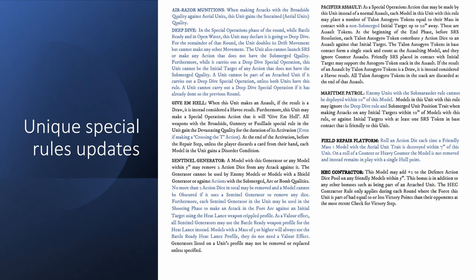Maritime Patrol got updated — also big for Union airships, especially those of the Honorable Eclipse Company, since they both have this rule. Maritime Patrol now blocks enemy units with the Submarauder rule from being deployed within 10 inches of this model. The actual flying units usually cannot be charged by Submarauders anyway since they're aerial and most Submarauders are submarines. So this is a very good way to protect your ships even more, extending that protective bubble further. You'll still be shooting at deep diving submarines regardless, making it a very good anti-submarine rule.